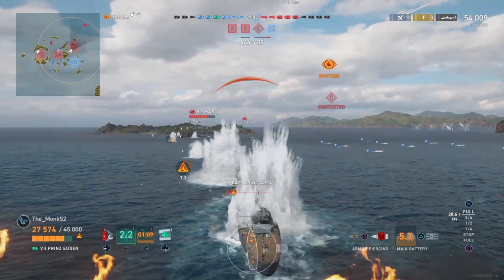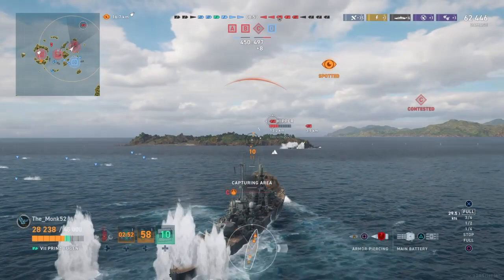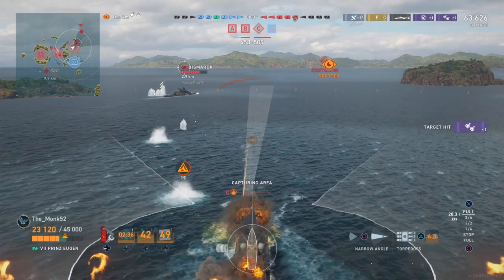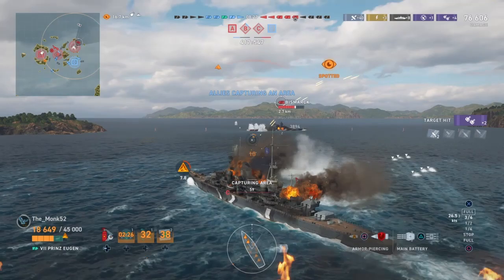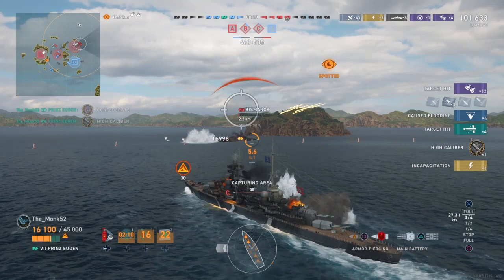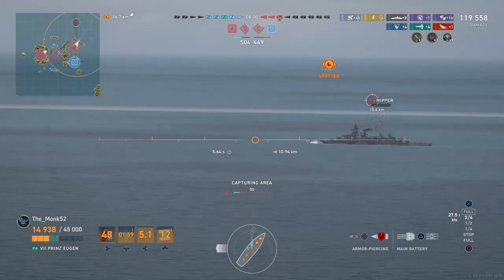Bismarck's secondaries are doing damage, but I've already used one heal and I'm using an extra heal. Another citadel on the Martel — that's always nice. Hipper here — he's giving a relative broadside. We broke his torpedo tubes, at least one set on one side. We're bow-tanking the Bismarck to try to reduce our target profile — he's firing HE. We just double citadeled the Hipper again. At this range his turtleback is ineffective, as we discussed before. Torpedoes — super effective, very stealthy and very fast. Obviously that Bismarck was not running his hydro, but even if he was, does it really matter?